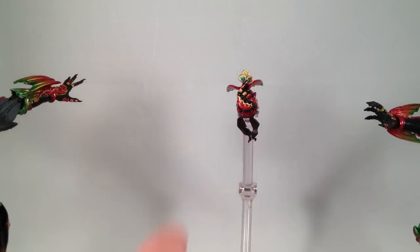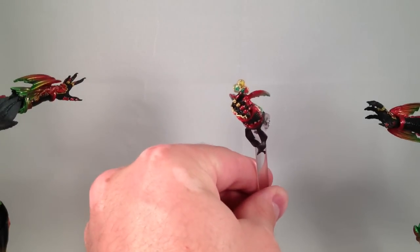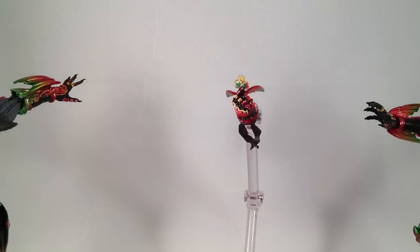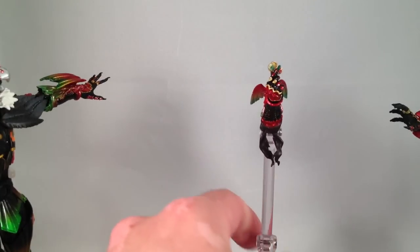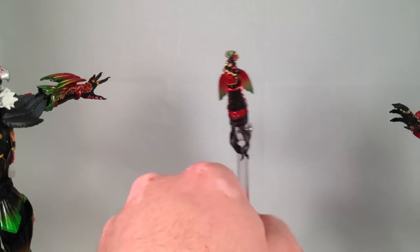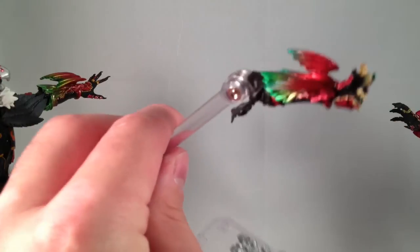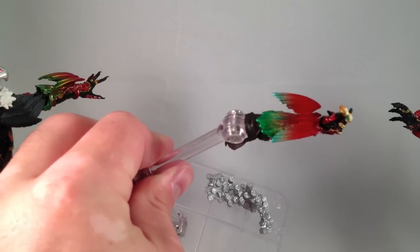There are two versions of this Ankh, actually. The first was available as a first release bonus with the Tatoba SH Figuarts, which I do not have, and it featured a less than screen accurate paint job. Then this was released standalone as a stand set. You can even see the bottoms of his wings were painted to match the tops, going from a beautiful metallic red to a beautiful metallic green.